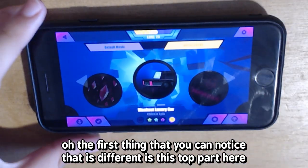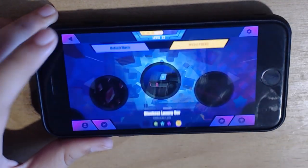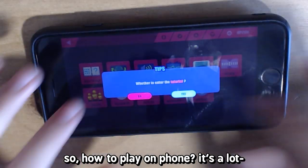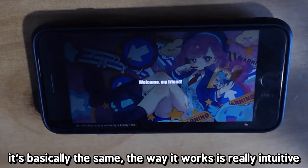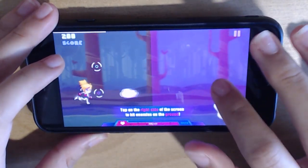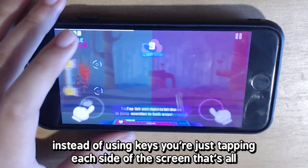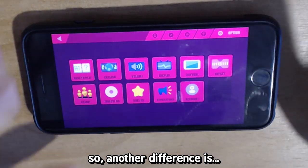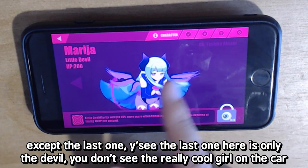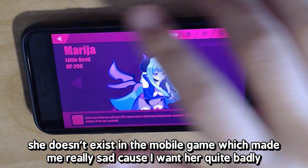The first thing you can notice that's different is the top part — instead of just flipping through the charts, you only have a button to click for the DLC. And if you want to change the packs, you have to click on the default music and scroll through. On the character select screen, it has basically everything except the last one — the last one is only the devil. You don't see the really cool girl on the car. She doesn't exist in the mobile game, which made me really sad.